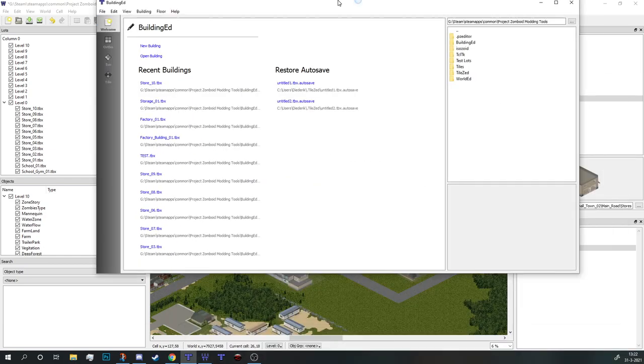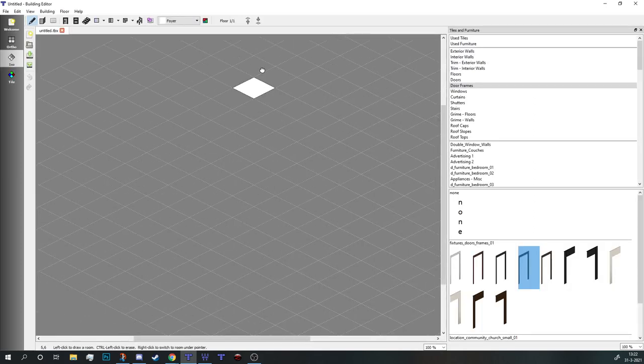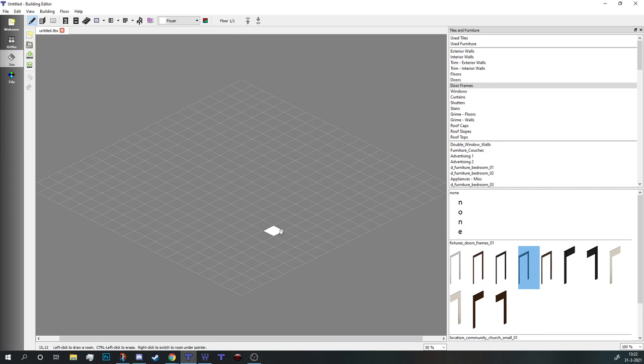So we're going to open up the building editor and I'm going to make a new building. I tend to always start with 20x20 tiles because it gives enough space to do whatever you want to do. I'm going to hit OK and in this case I already know that the buildings are going to be 9x12.